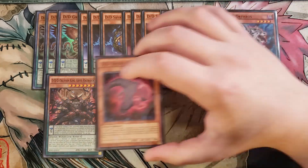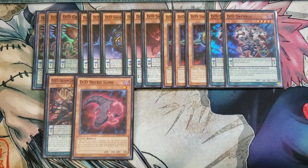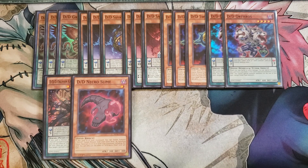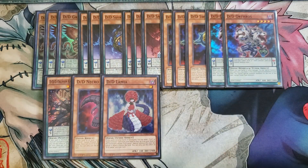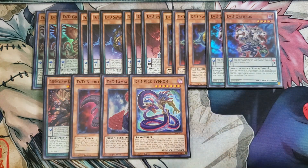We then play a single copy of Necro Slime, which is kind of like a Miracle Fusion for the deck. If this card is in the graveyard, you can fusion summon a D.D.D. fusion monster by banishing materials listed on it from the graveyard, including this card. We also play a single copy of Lamia as a level 1 tuner for different synchro plays, and a single copy of Vice Typhon to help go into different fusion plays.